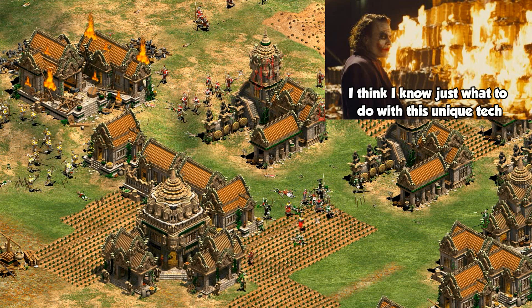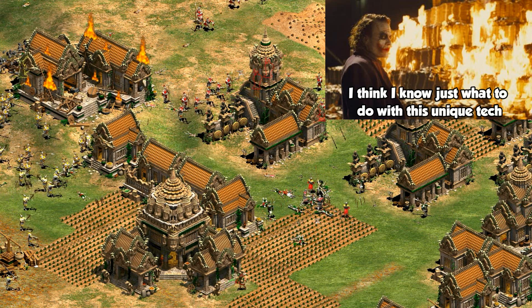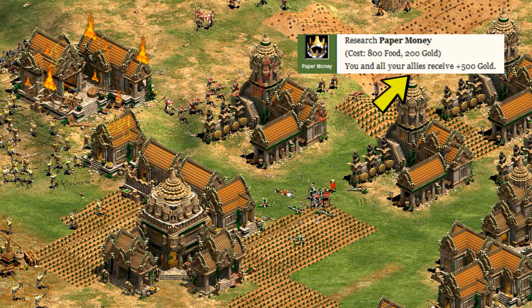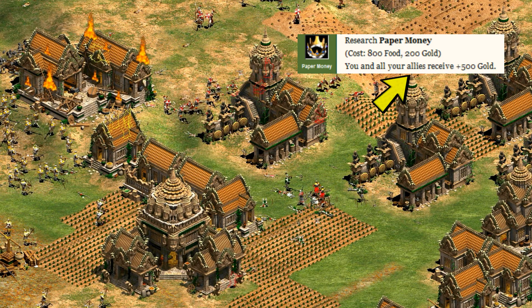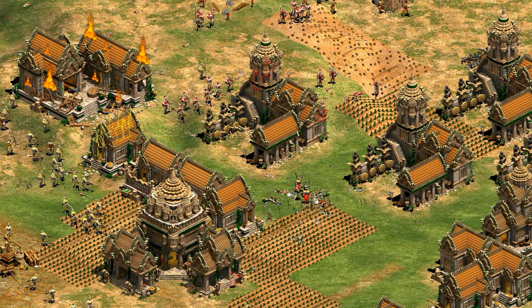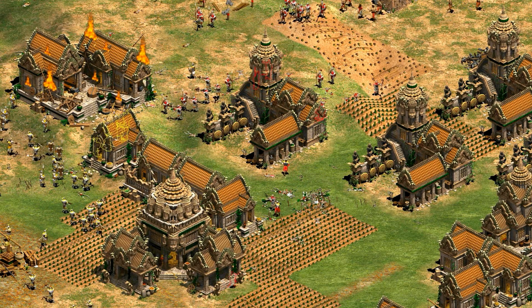But don't give up on paper money just yet. What if you have some allies? They all get 500 gold each as well, which is actually more than you're getting once you factor in its gold cost, and definitely feels like it has some potential as a team technology. In that case, the numbers look quite a bit better.